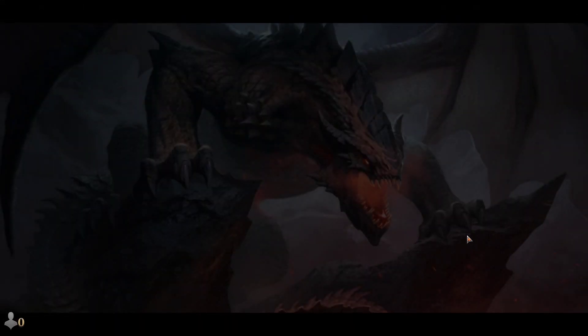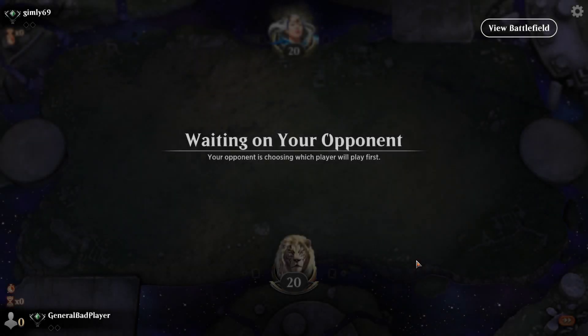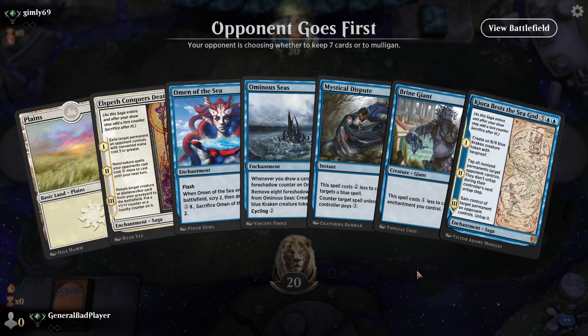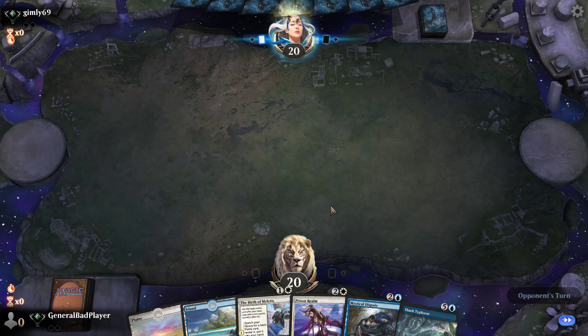Let's just play another match real quick. Obviously that was some bad luck — game one we got like 12 lands and 3 spells, which doesn't make any sense. Game 2 he got mana screwed, so that was an auto win we didn't actually earn. Now we're up against someone. One land in the opening hand? That's pretty terrible — how do you get one land in an opening hand with 26 lands in the deck? And all the biggest casting cost stuff too, just to go along with that one land. We'll get rid of Brine Giant since we never play it anyway.